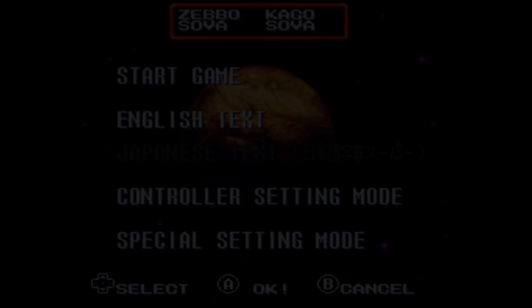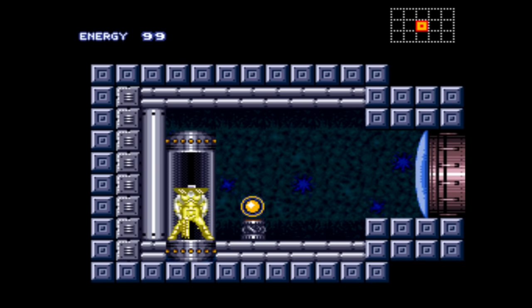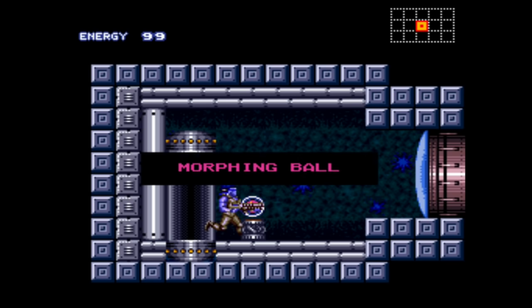Hey guys, welcome to another Varya randomizer of Super Metroid. This is actually a plandomizer, meaning I edited the map, all the door transitions, and the items. Samus' sprite this time is the dude from Contra 3! You can do that now and it's awesome. We're also starting in the Edekun Super Room. Let's do it!